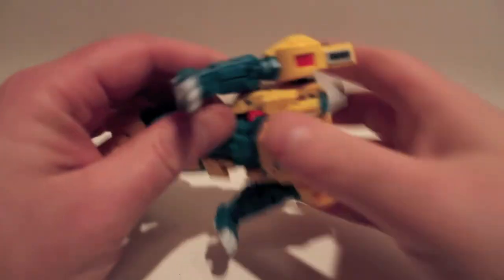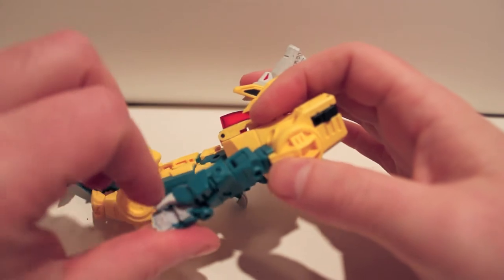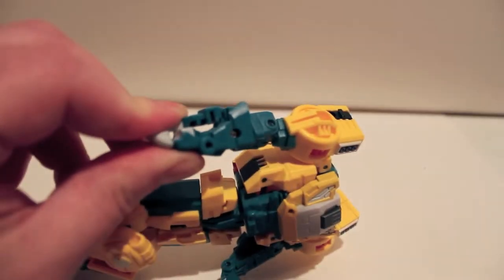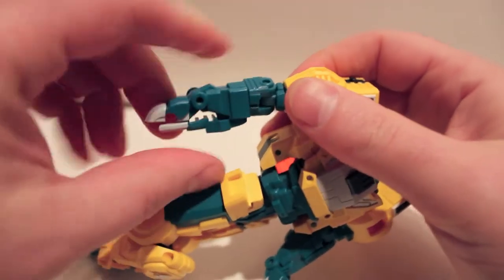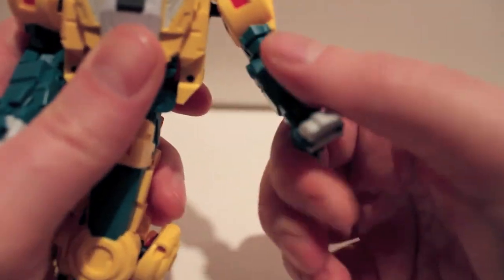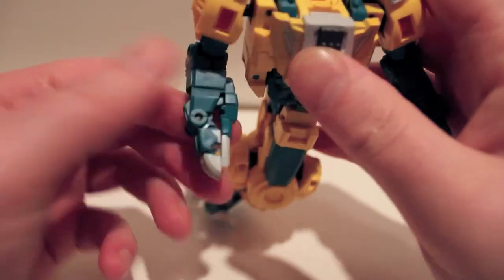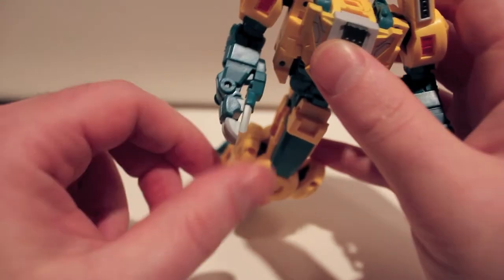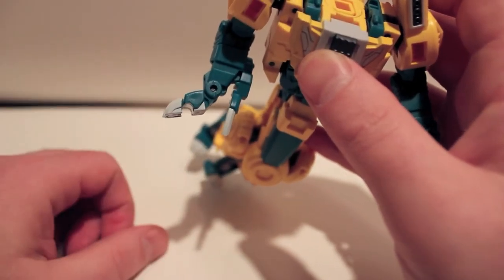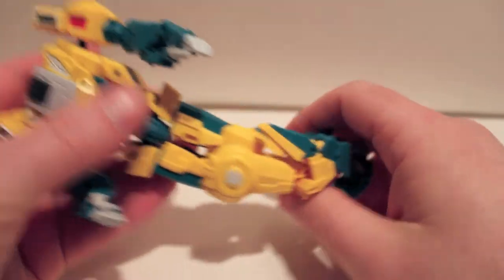Forearms — very simply fold them down. There is a spike on the back of his forearm; rotate that around, then pinch the paw closed and rotate it around to form the fist. I am not crazy about these fists. I don't like animal paws as fists — especially like this, because when he holds something in his hand, his thumb just detaches and I think it looks silly. It's not the end of the world, but that's my biggest complaint.